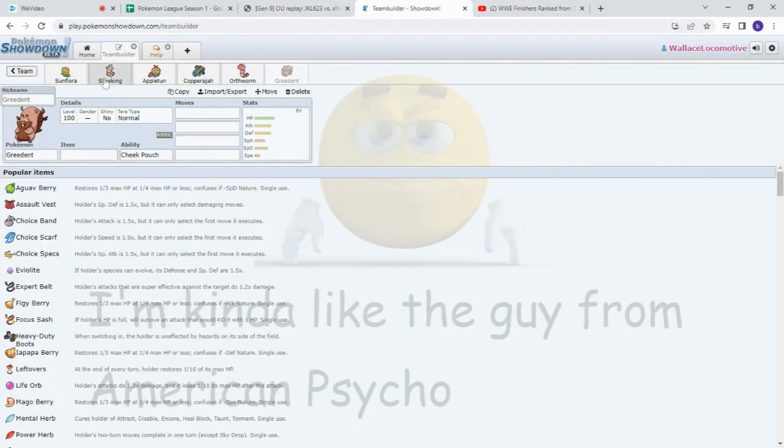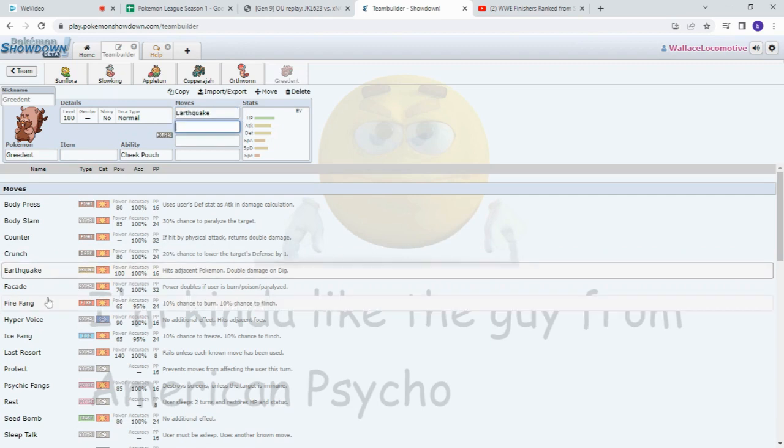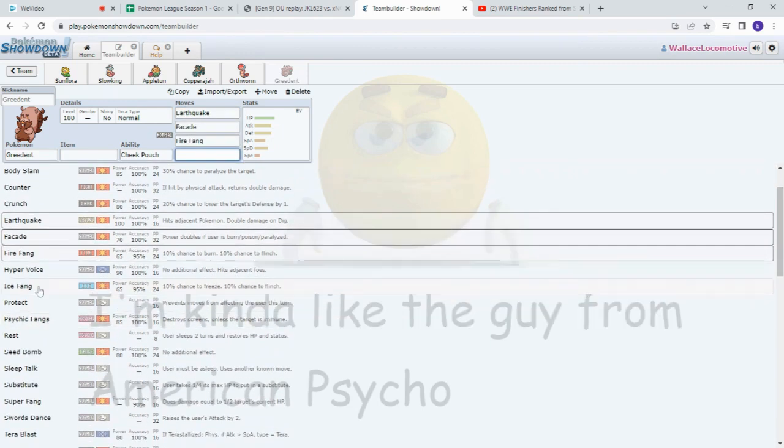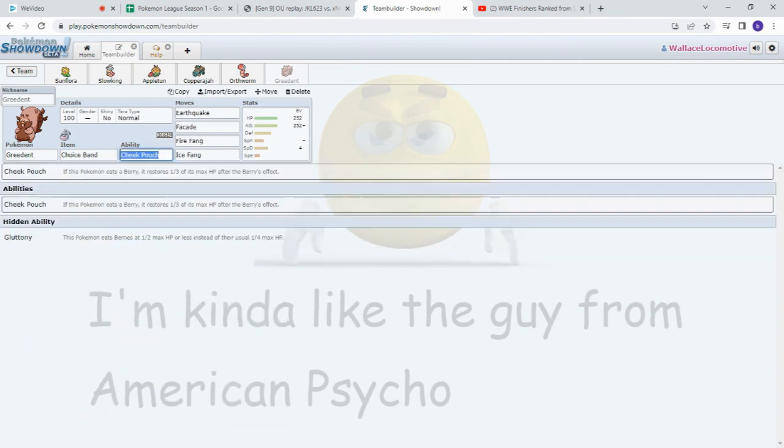Here's currently my team for Michael. It's a pretty good team. I'm thinking of putting Earthquake, Facade, Fire Fang, and Ice Fang on this guy — good coverage — and then giving him the Choice Band to make him really strong.